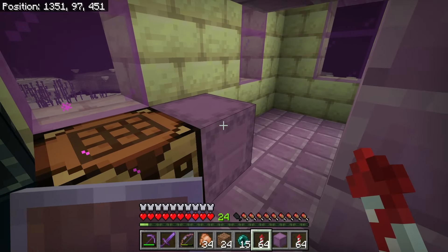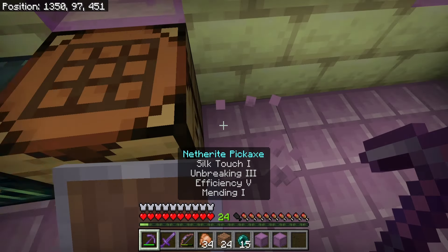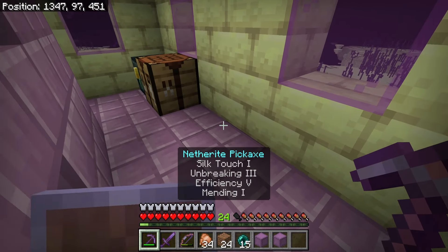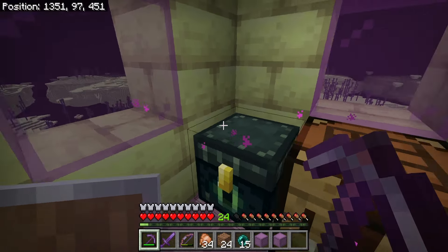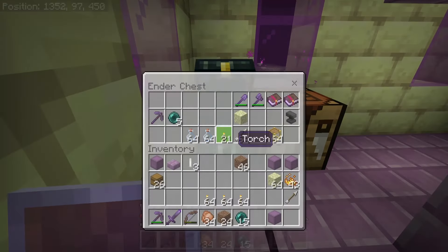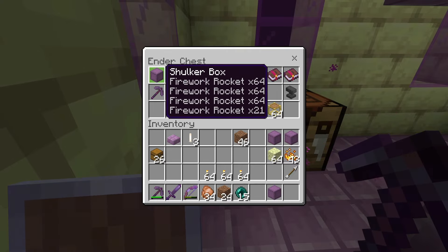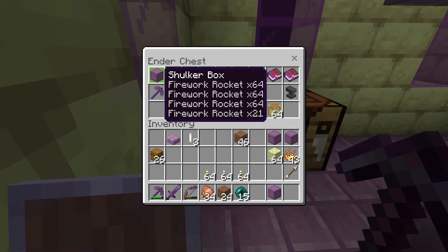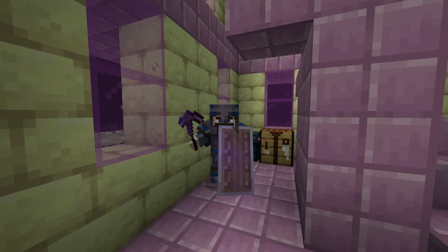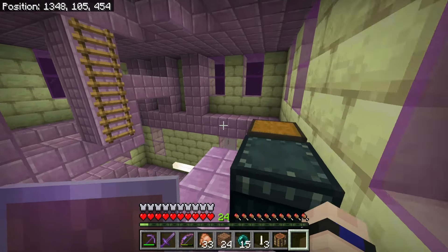Shulker boxes are unlike any other storage device in the game. I can place rockets inside a shulker box, break it, and the inventory does not go flying all over the place like a regular chest. Even better, I can take these shulker boxes and put them in my inventory or the ender chest for safekeeping - that's 27 stacks of items in one slot of the ender chest. Life is about to get so much better.